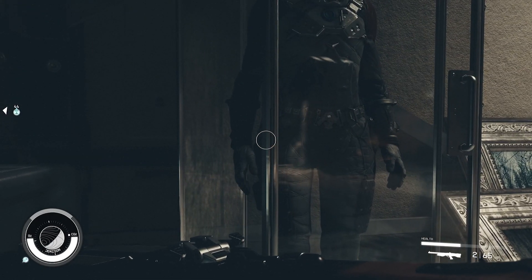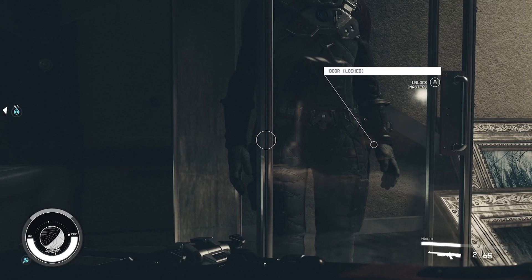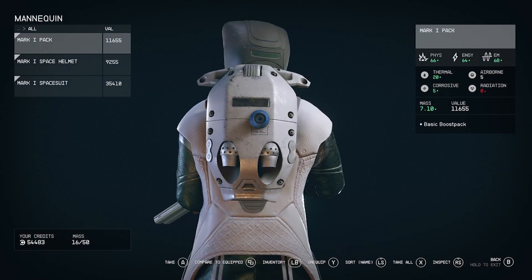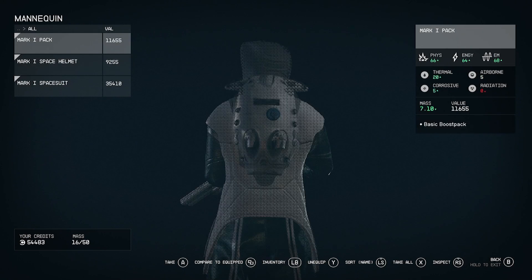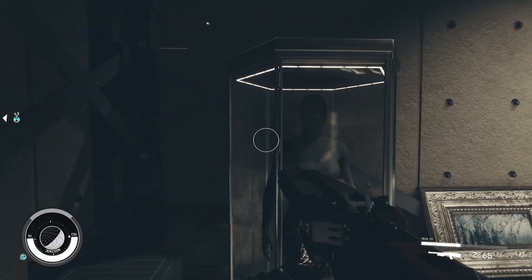There it is — I've just found it, just got to get to it now. It's about hip height; you've just got to get it absolutely bang on. You can see the 'Open' prompt — there it is! And there you go — we've got the Mark One Pack, Space Helmet, and Space Suit, and they come with pretty good upgrades.